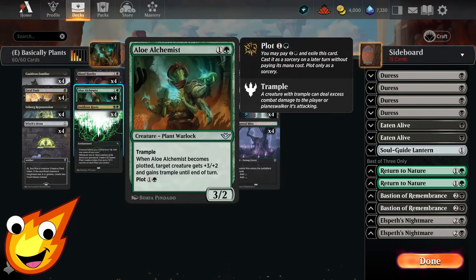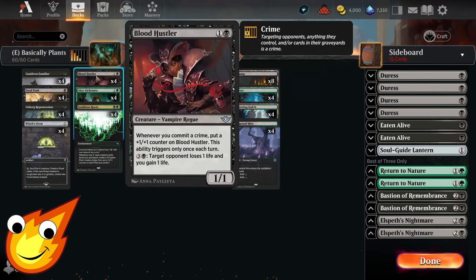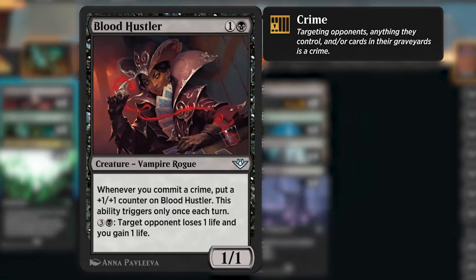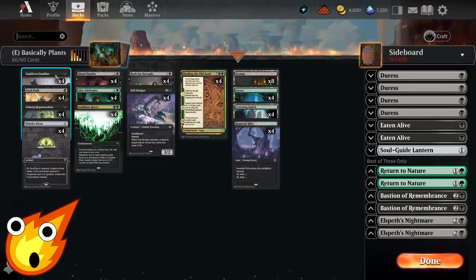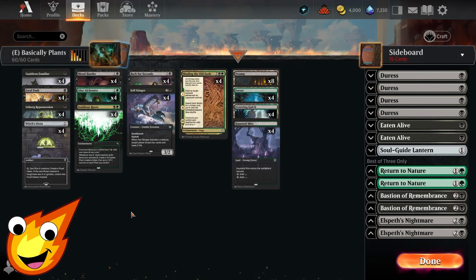In the two-drop slot we have Blood Hustler and Alloy Alchemist. With the Alchemist, you can plot it to put it away, then use it to buff one of our creatures — giving a +3/+2 and trample until end of turn, which is great for pushing through damage in the mid to late game. Blood Hustler is a two-mana Vampire Rogue 1/1 — whenever you commit a crime, it gets a +1/+1 counter. That ability only triggers once per turn, but you can also pay four mana to make target opponent lose one life and you gain one life.